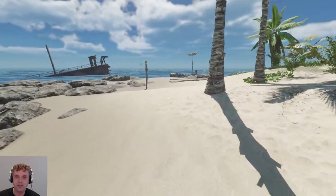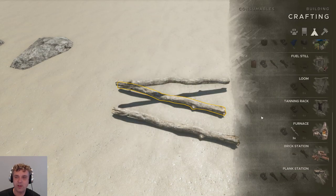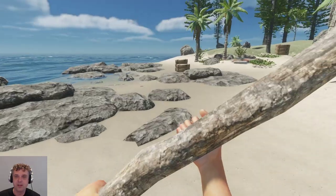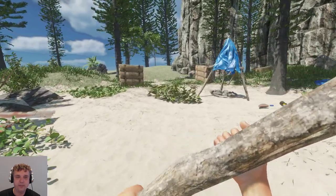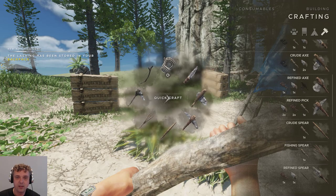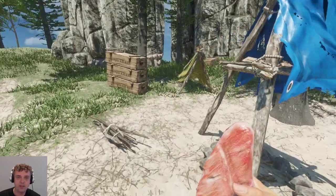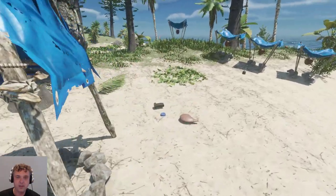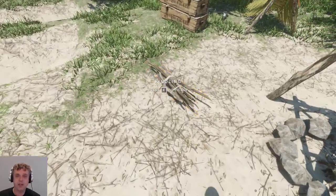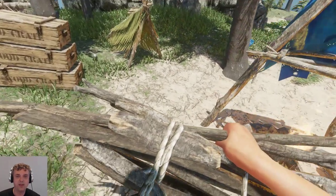I just used my crude axe - let me see what materials I'm missing. Just a lashing, I can sort that out quickly. There we go - and let's put this on the fire. You can use palm fronds to feed the fire of course. Let me light it - it goes pretty fast and one palm frond is enough.